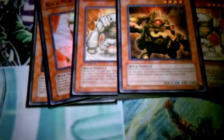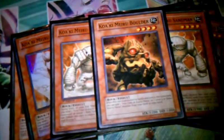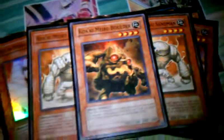One more rock: Boulder. He's just in there because he's another target for Koa'ki Meiru if you don't want to get something super good. He searches — when he's destroyed in battle, you get to add an Iron Core or a Koa'ki Meiru with level 4 or lower. He can search pretty much anything in here except for Maximuses.